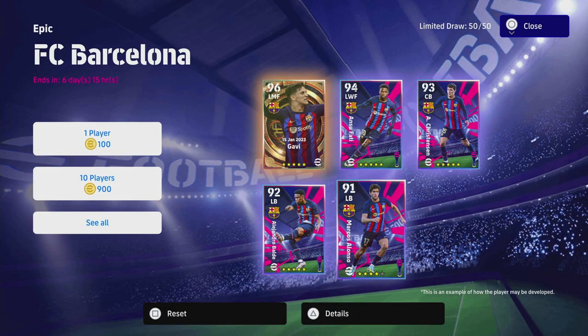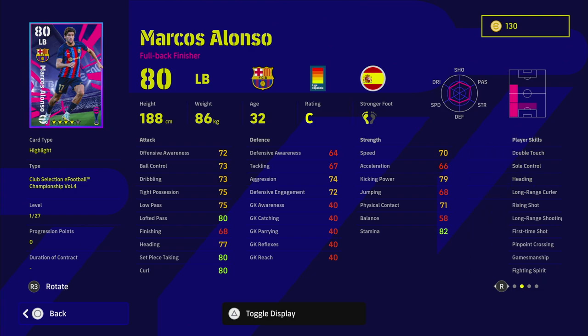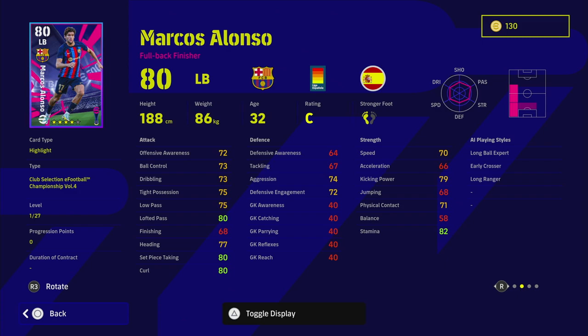We're going to kick things off with Alonso first. He is a left back, and him and Alejandro Balde are very similar in terms of stats and rating but very different players on the pitch. With Alonso you've got pinpoint crossing, fighting spirit, long range shooting, and first time shot. His stats are defensively based. He has early crosser and pinpoint crossing so he'll swing those balls in. He's a full back finisher, so he won't get forward as much as an offensive left back like Balde, but he'll get forward when needed — more of a technical left back rather than pure pace.